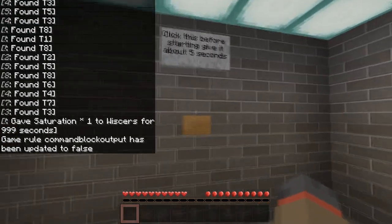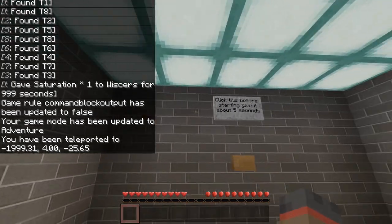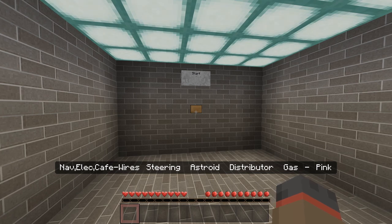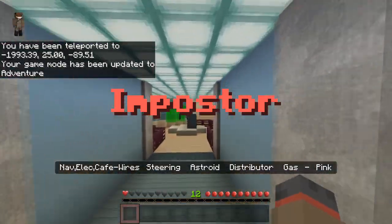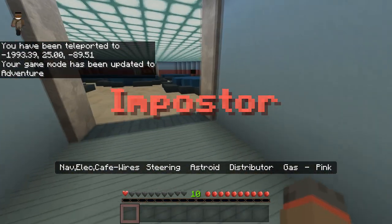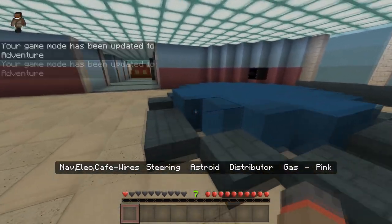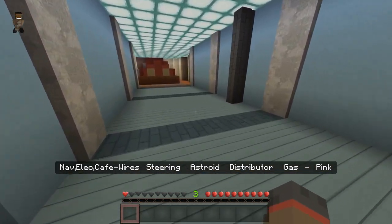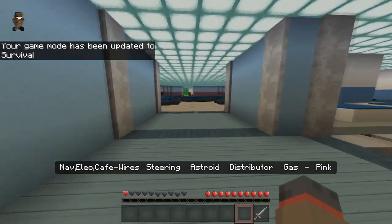Before you start the game, you're always supposed to click — it says five seconds but it's more like two — and then you click that button right there. Only click start once and you get loaded into the game. As you can see, I'm the imposter, and on the XP bar you will see my experience going down: five, four, three, two, one. Once I hit one, my game mode gets set to survival.